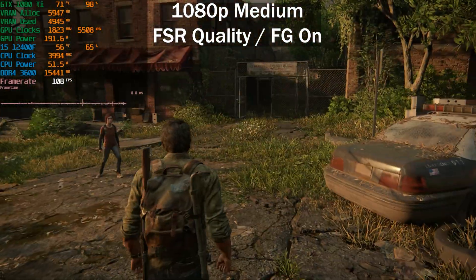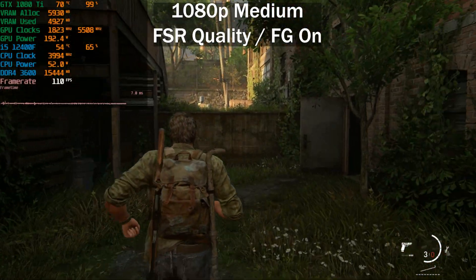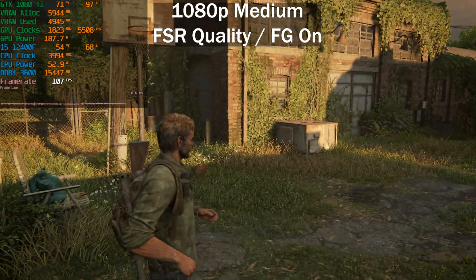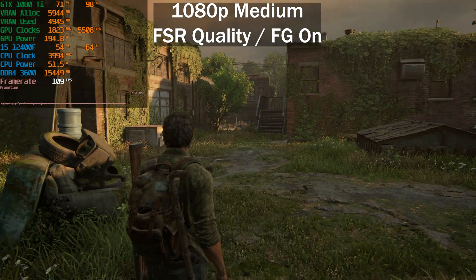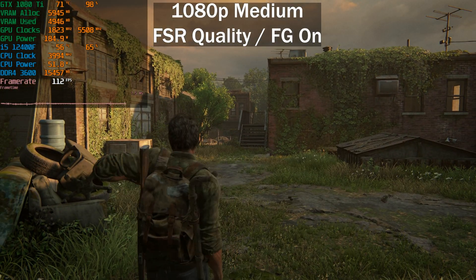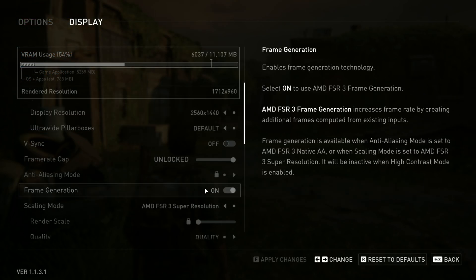Just to give you an idea, we're at 1080p on the medium preset with FSR set to quality and frame generation enabled, getting around 100 to 120 frames per second depending on where we look. Unfortunately at 1080p with FSR set to quality, the image looks very over-sharpened - this is a problem with The Last of Us. Even with DLSS it comes across as very over-sharpened, and the image quality at 1080p with FSR quality looks kind of blurry and fuzzy.